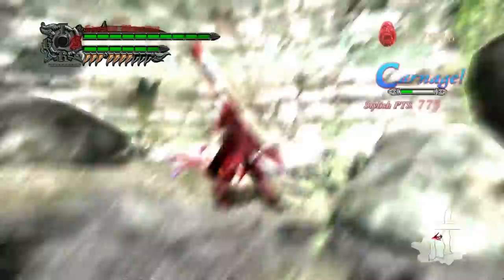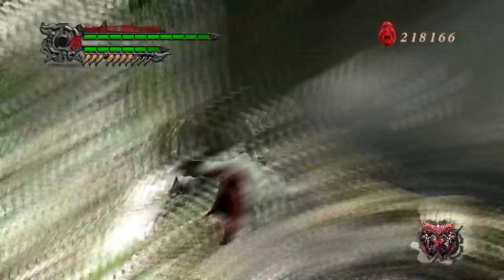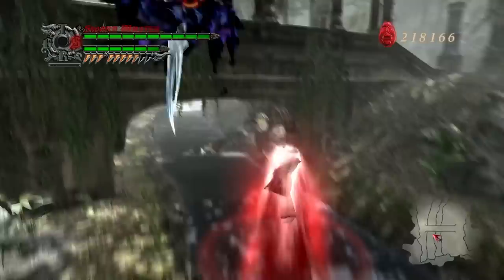I might be wrong, but you ideally hit with it, activate DT, land the second hit, deactivate to trigger the fourth and fifth hits. That'll wind up doing like 40% of the life on some bosses.